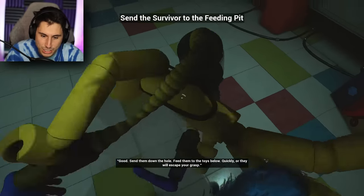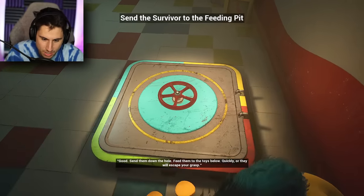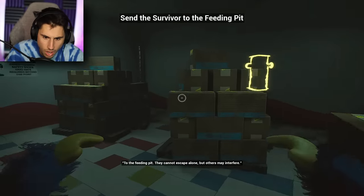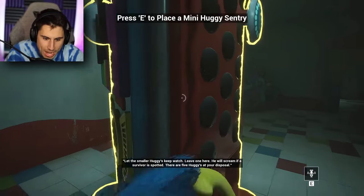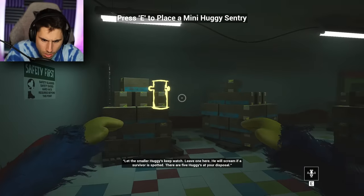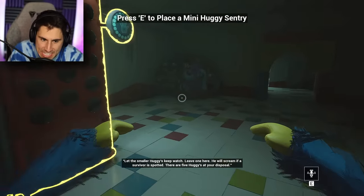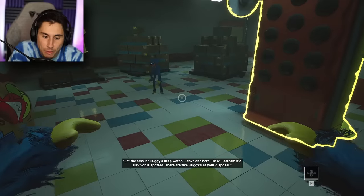Deposit survivor? How do I throw them in there? Send the survivor fleeing — they cannot escape alone, but others may interfere. Let the small Huggies keep watch — leave one here, he will scream if a survivor is spotted. There are five Huggies at your disposal. So if I'm the killer, I could leave little Huggies to help me out — I press E and place him, so he's going to help me out now.